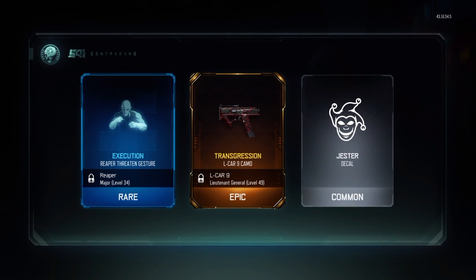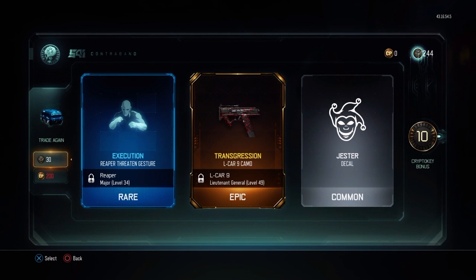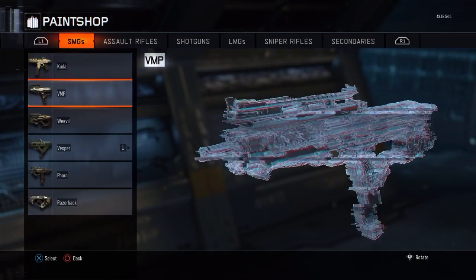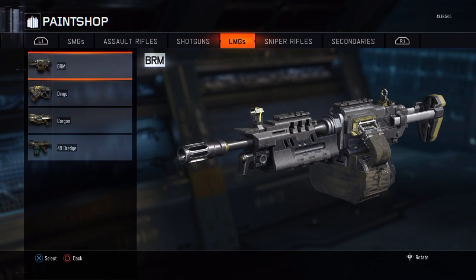We've got the Transgression on the Alcar 9, the Execution Reaper Threatening Gesture, and the Jester Decal. I think I'm able to show you what these look like if I go into Paint Shop, but I just prestiged so I'm actually unable to show you what all the camos look like.